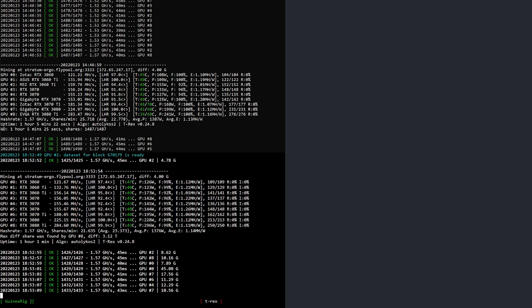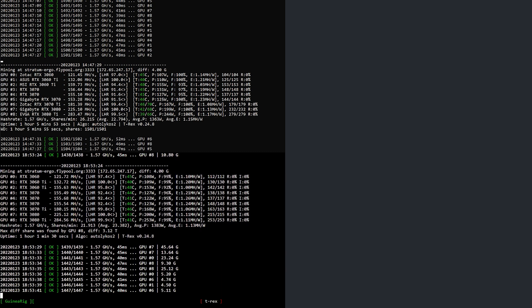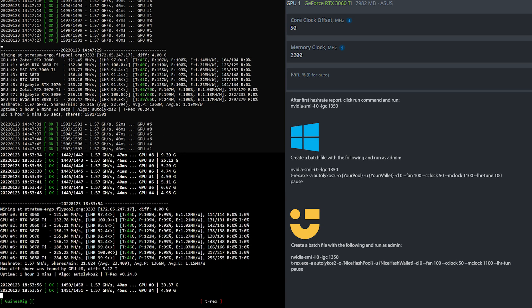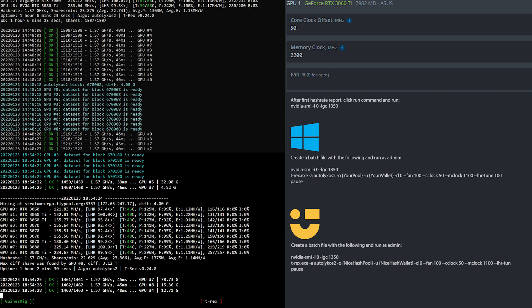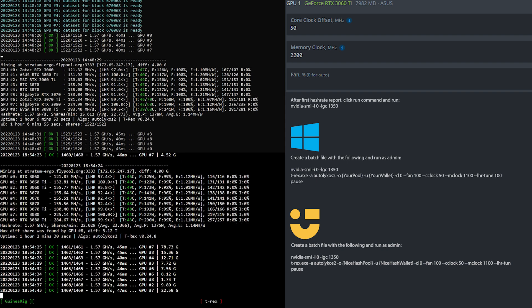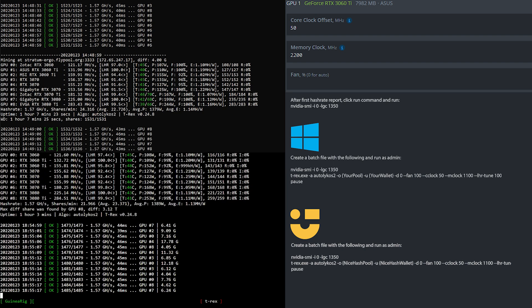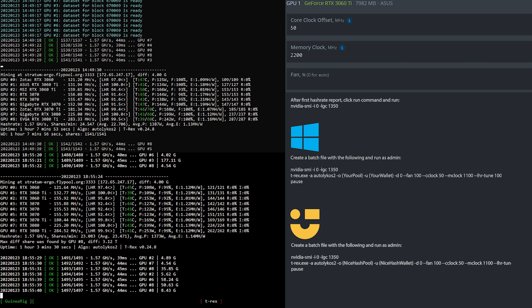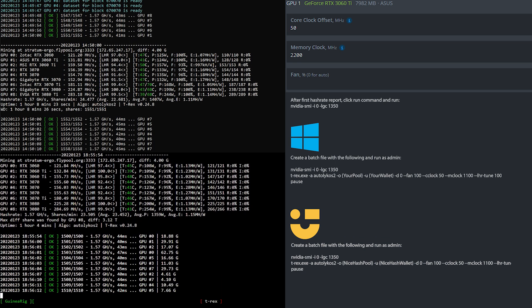Now let's have a look at the overclock settings for the RTX 3060 Ti LHR with Hynix memory revision 1. In HiveOS I set the core clock to 50, memory clock to 2200, and when the first hash rate has been reported I fire off the Nvidia SMI command as shown here. If you're using Windows or NiceHash unmanaged, simply create a batch file based upon what you see here.